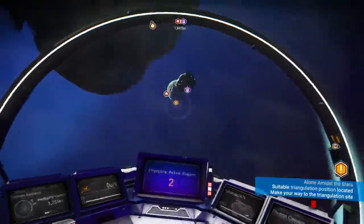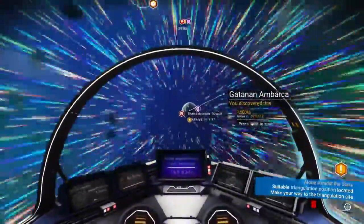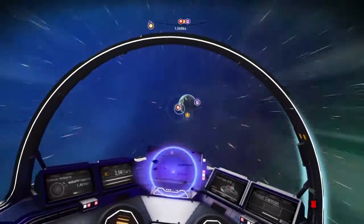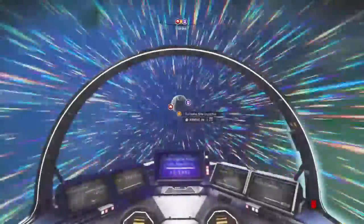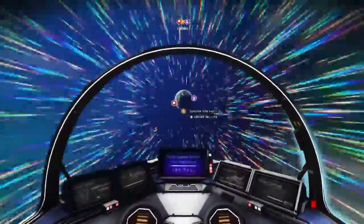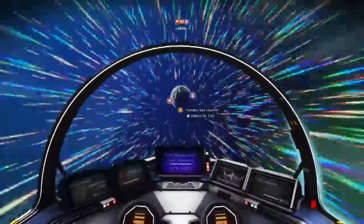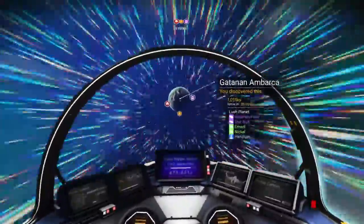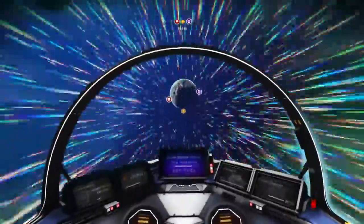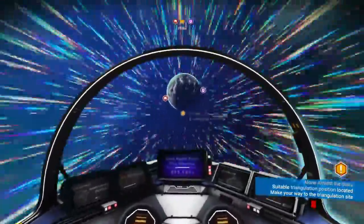Whoa, something's going on there with my controls — it went a bit weird. This planet has albumen pearls, star bulbs, emerald nectar, and heridium. This might actually be a good planet to settle down on — lush planet. Space, the final frontier. I don't know — I think if I was travelling like this all the time it would make me sick.